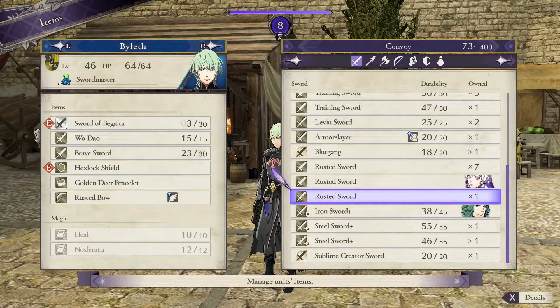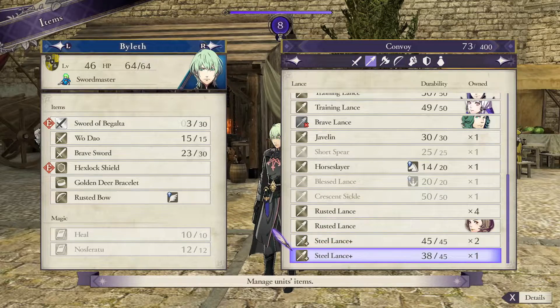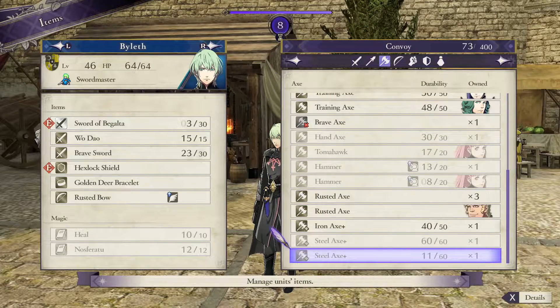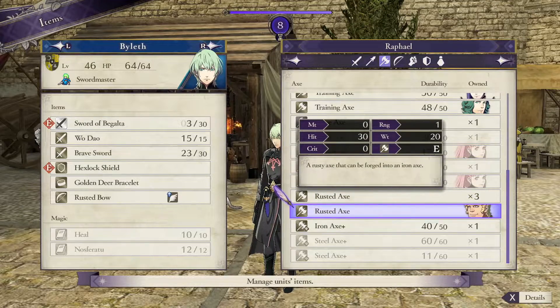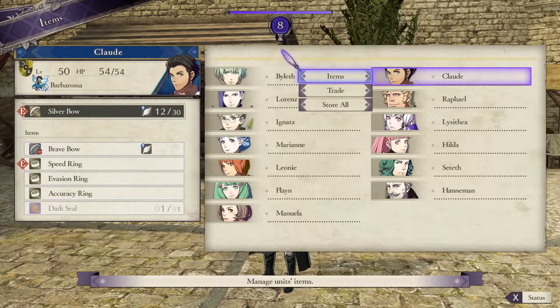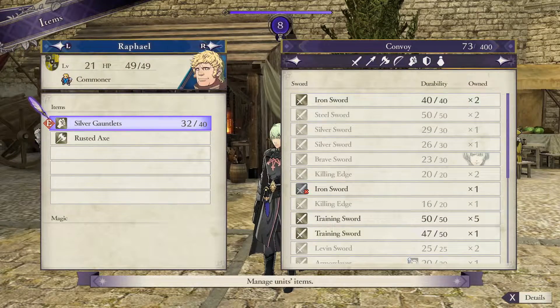Hey guys, welcome back to a brand new video. In today's Fire Emblem: Three Houses video guide, we're going to be doing a short informative video. During your adventure in Fire Emblem, you've probably come across multiple, if not tons, of rusted weapons. These are weapons you normally pick up from the little purple sprites on the map, and also by defeating certain enemies.